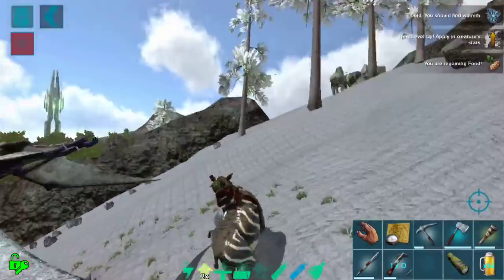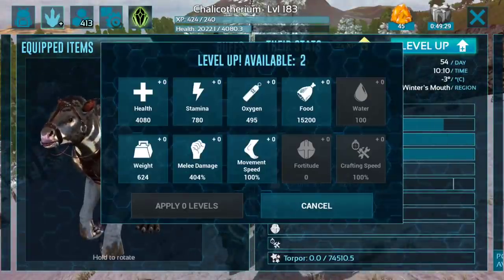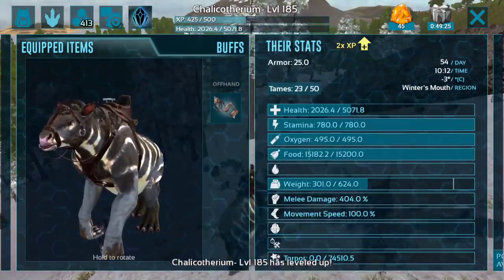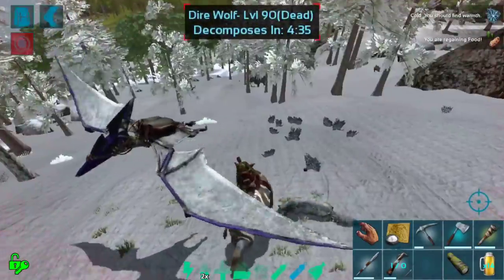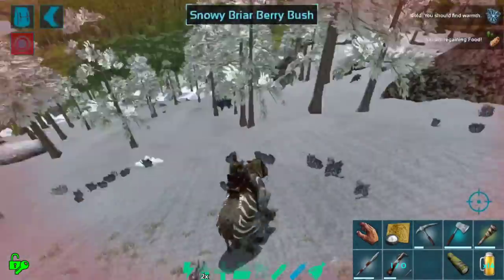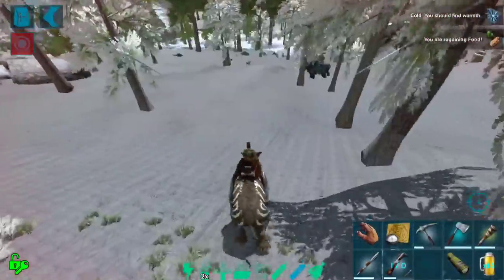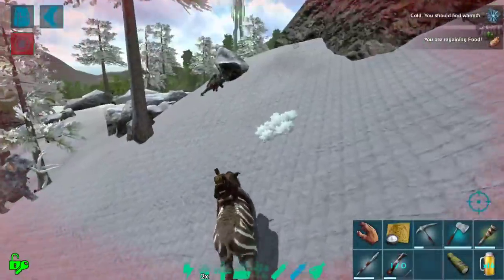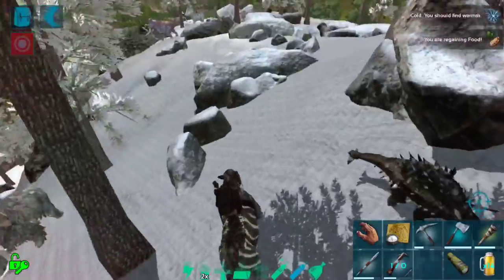Alright, maybe we can't take on a Rex. We have 4,000 health and they took us down that fast — that is crazy. It looks like, even with a lot of health, these guys just take a ton of damage really quickly. Which is kind of strange considering how much armor we have. They were pack boosted, and there were quite a few of those wolves. I'm just not used to being taken down quite so quickly.